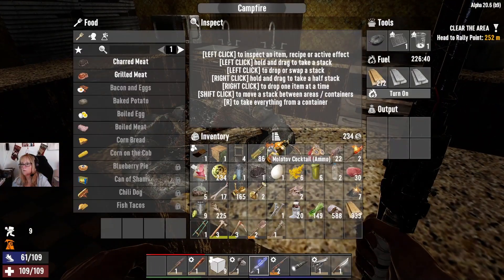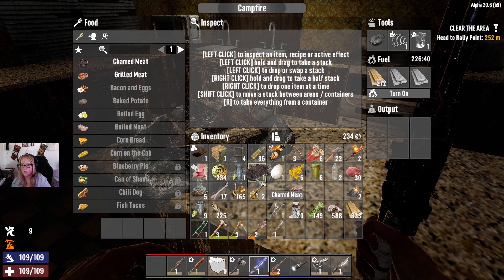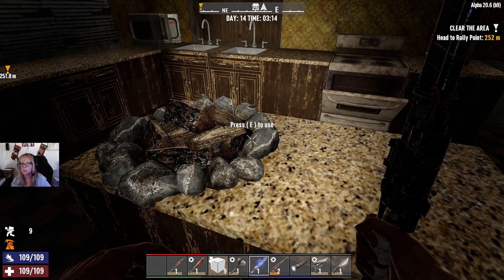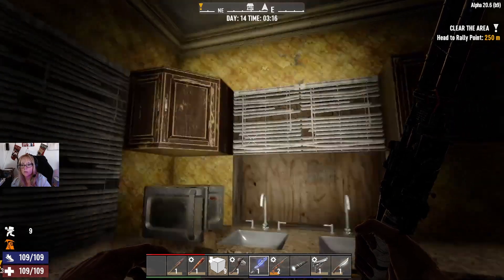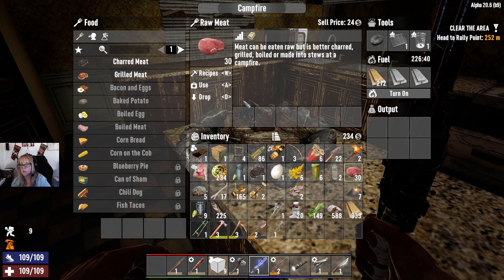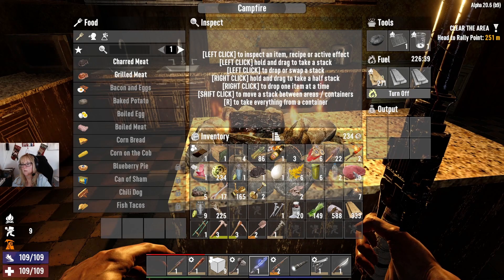I'm gonna try to cook something. I don't have a pot though. Do I need a pot to cook? Do you have a grill? I have a grill. I'll make a pot from the storage. I can't make bacon and eggs — I need two eggs and I only have one. Can you make bacon and eggs? That's fine, put that away then. I can only make grilled meat. I'm starving, so I really need to eat — I'm literally gonna have nothing.